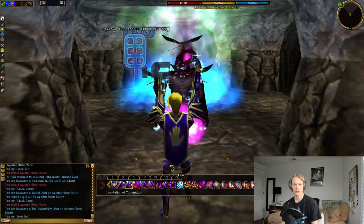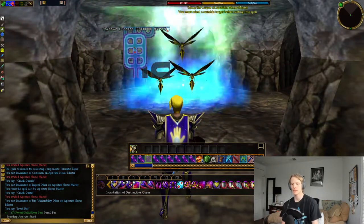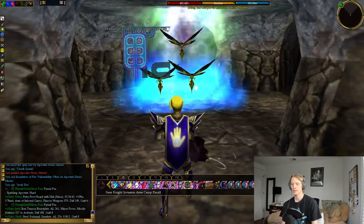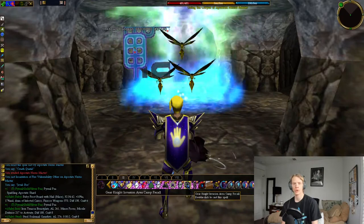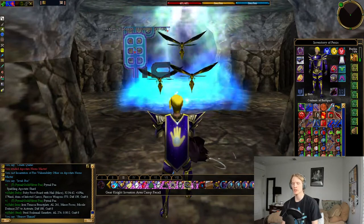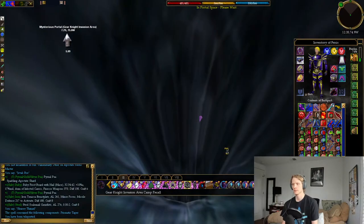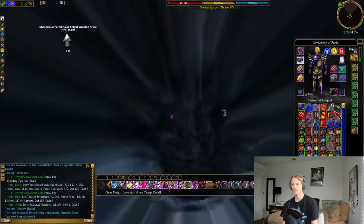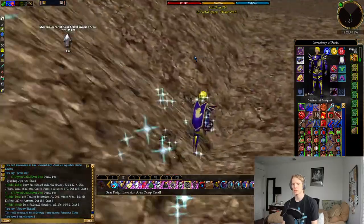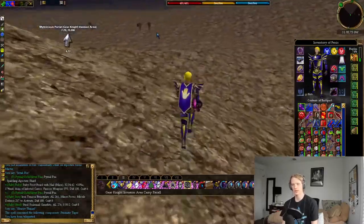Typically, the way that we run this quest on Levistrisur is that someone will do the legwork to get these shards, and then you can get everyone together, whoever wants to run it. You can summon the portal for a group. So with the first shard - this is the Sparkling Apostate Shard - we're going to recall back to the gear knight area and head to the Dyerland's Gear Knight dungeon, that hole in the ground I pointed out to you earlier.